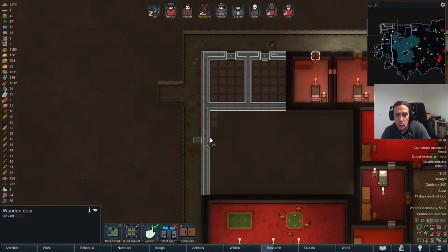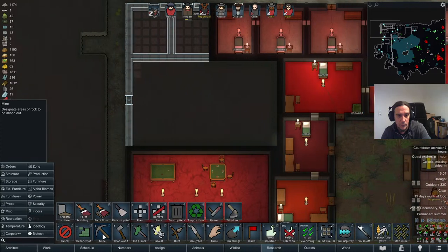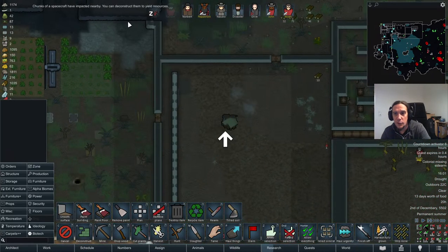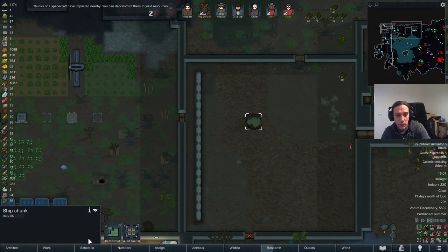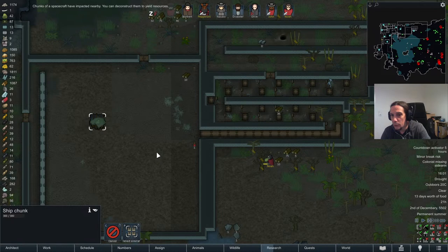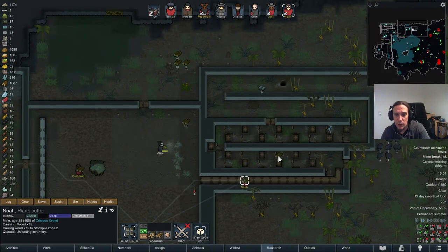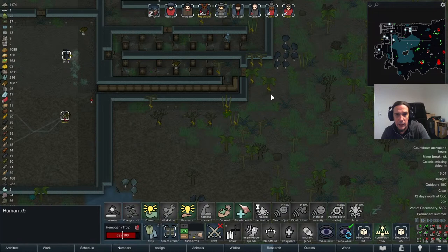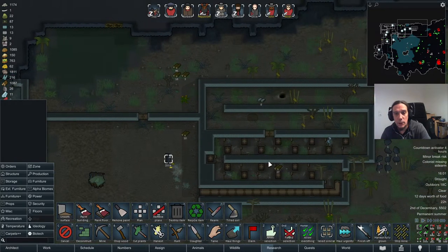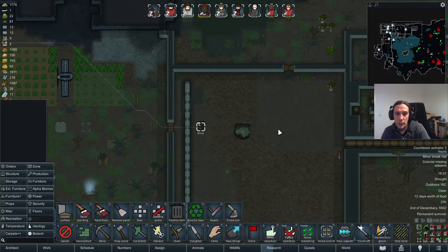I still don't really know what we're going to do with that room here, but I'm pretty sure I'll find a purpose for it. Spaceship chunks in my front yard — we have to deconstruct them. Countdown activator is in five hours, so Noah, I'm begging you, get in there. We'd better cancel the jobs out there too.